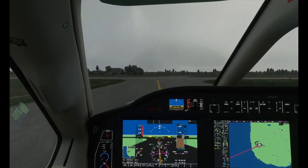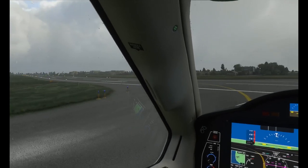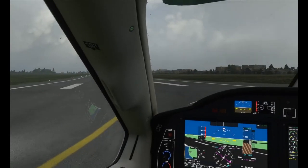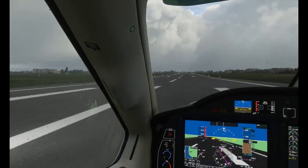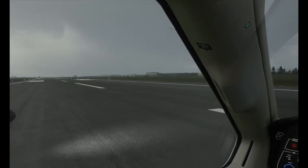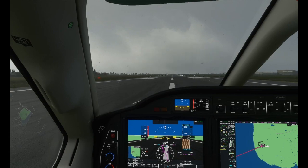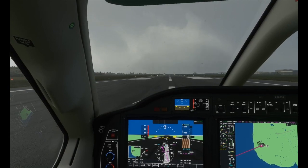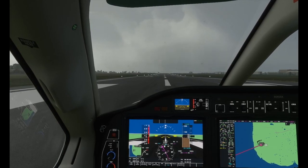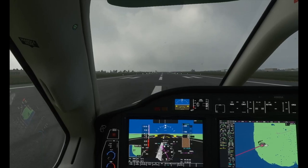I love how when the prop pitch changes and you give it some power, the rain effects move along the canopy quicker and are washed over the windscreen. We're just going to backtrack here on the runway — some very heavy cloud around, but it creates a wonderful scene. Lining up now — look at that sky, my goodness. Setting power and here we go. The sounds in this thing are beautiful.